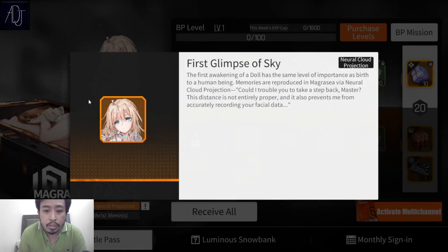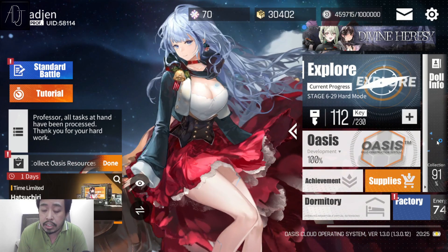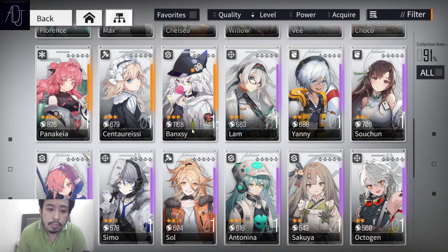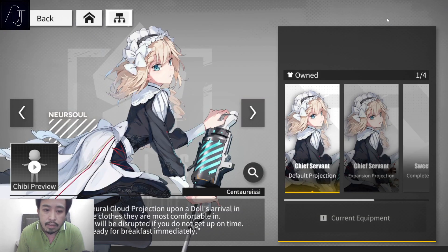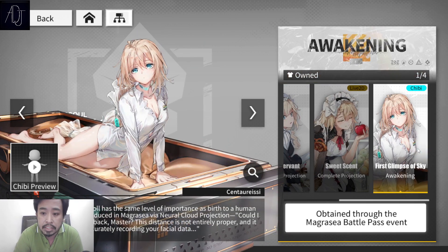Centaureissi's battle pass skin is really cute — she's really cute in her own skin. If you own Centaureissi, you can already see whether the skin is L2D or not. Just go to your characters, find Centaureissi, and you can see the skin preview even if you didn't buy it yet. As you can see, this is Centaureissi's Magracea battle pass skin — this is not an L2D. Sadly, all battle pass skins are not L2D.